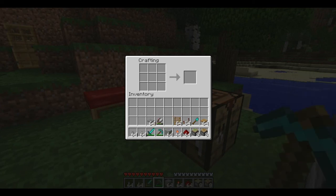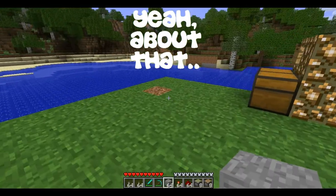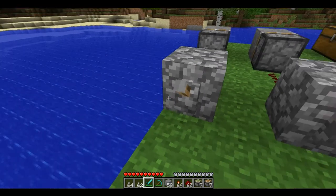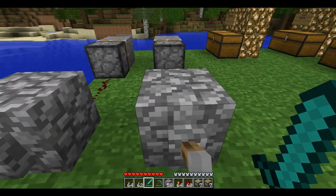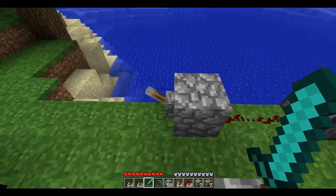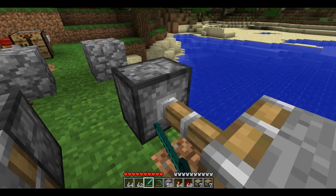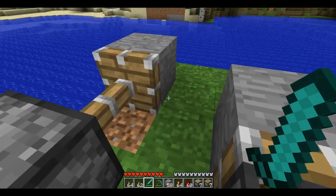I think this will be a kind of long episode. Pistons — this is a normal piston. When you push it, it will push the object out, like this.